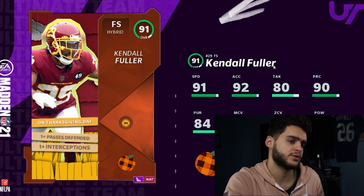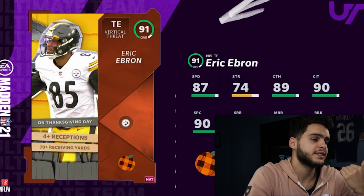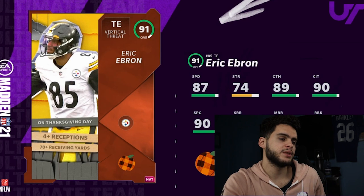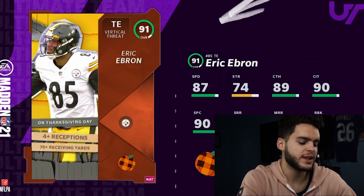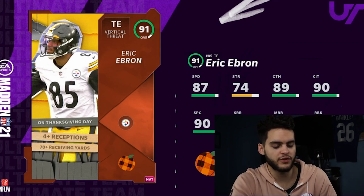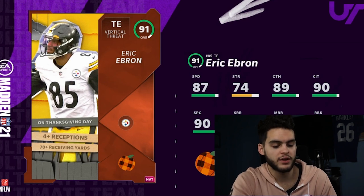Kendall Fuller will be a meta-style free safety — hit power doesn't matter as much anymore, so he'll be really good. Next on the list is Eric Ebron, who I think is already the best tight end in the game. Chemmed up, he has the same speed as Waller with play fake. He'll have the same route running threshold and everything, so he's just as good as Waller. For his upgrade he needs four receptions. The Steelers pass a lot, but Ebron had six targets last game, two receptions the game before, then three, four, six, two, and five receptions — so there's a decent chance he hits four receptions.